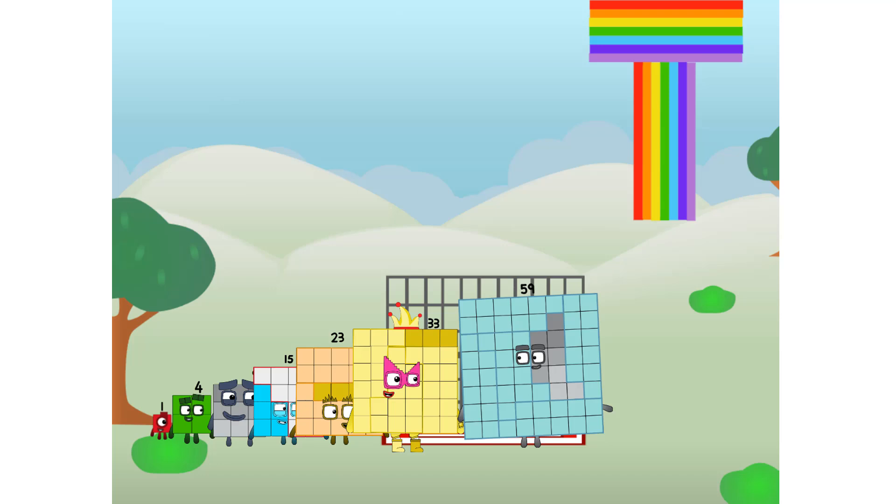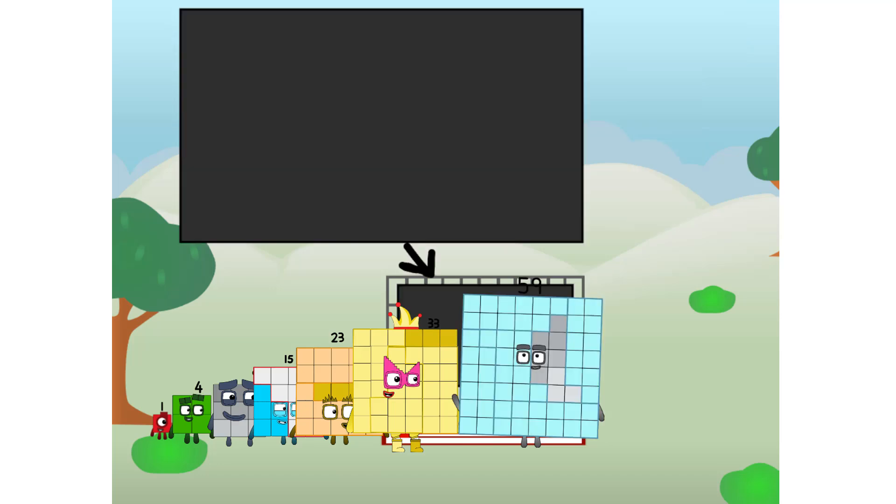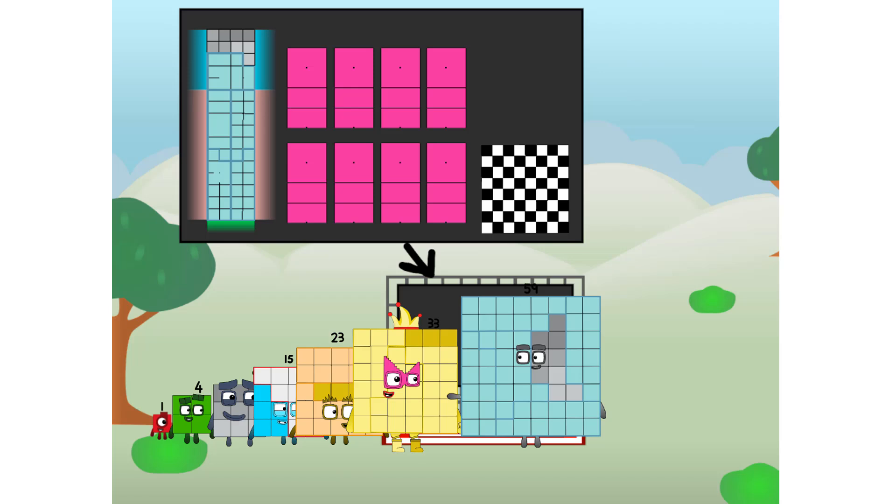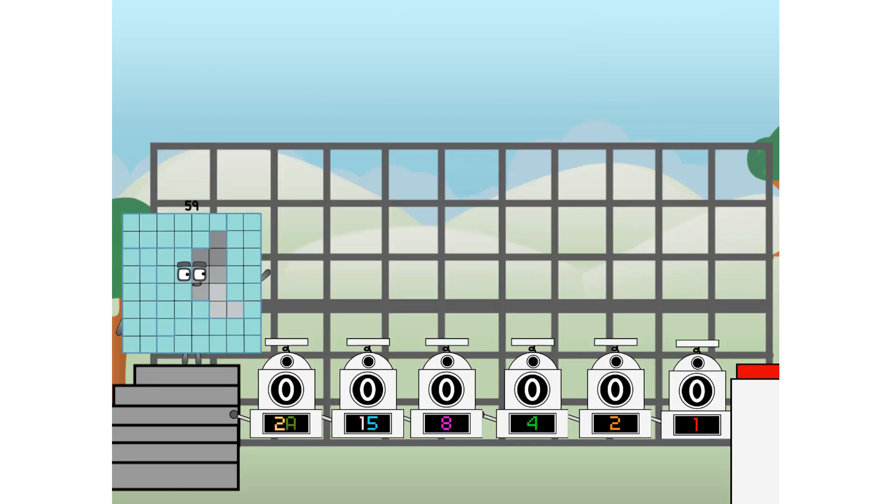There you are. This way. I've got so much to show you. I am 59. And I can be a strong square, a chess board, a rectangle number, 8 octoblocks, or even a Luxoblock. But today I want to show you a little trick I call Binary Boosters.